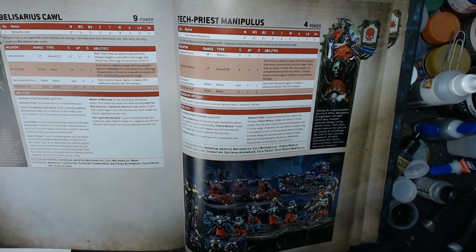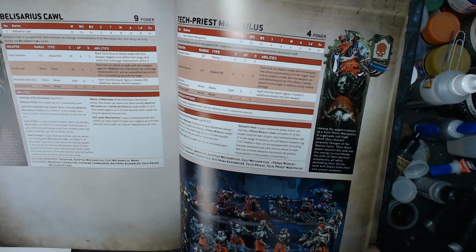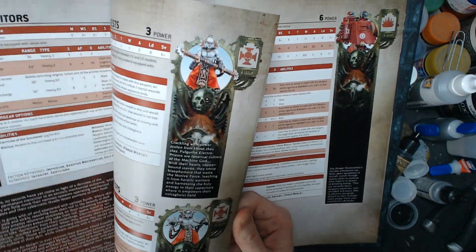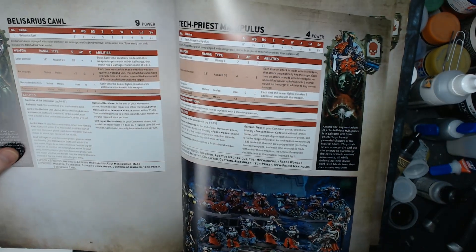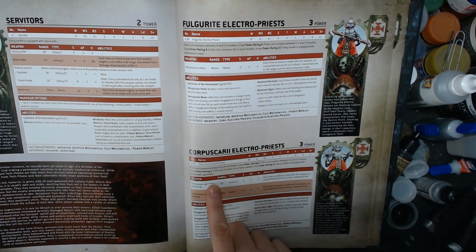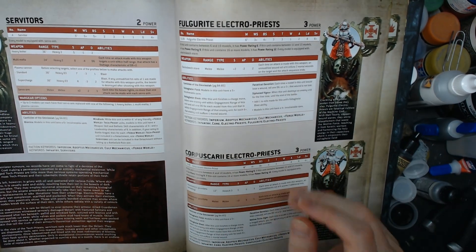Lead in Prayer: a Cult Mechanicus core unit within six inches — Belisarius Cawl and the unit benefit from a different canticle, even if it's one that has already been selected. This one's also really restrictive because Cult Mechanicus core is just the two units of Electro Priests. So right off the bat it's kind of limited in its uses. I wish it would have maybe affected the Breachers or Destroyers — give them a little something from the Big Daddy. But these guys are both beast mode.